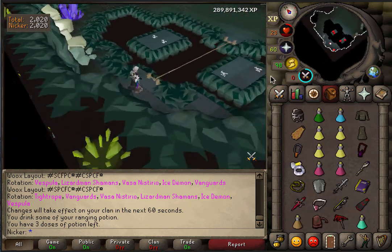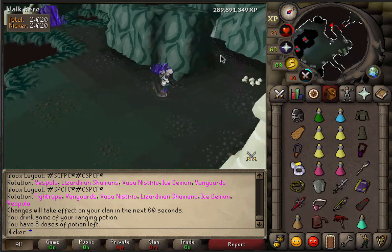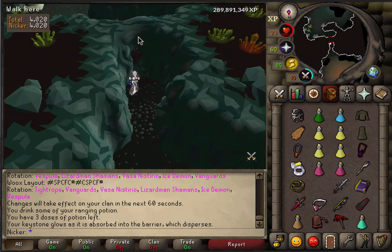That's pretty much it for this room. We're just going to go over here, use the keystone crystal on this barrier, and there you go — room's done, just as simple as that.